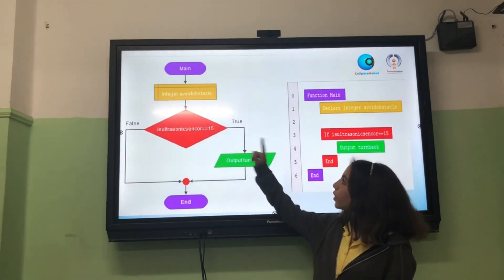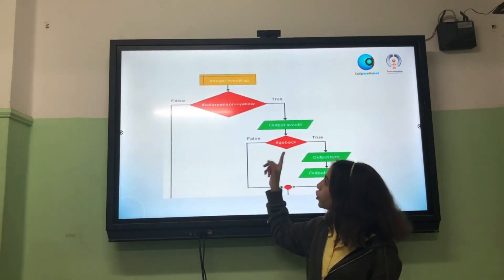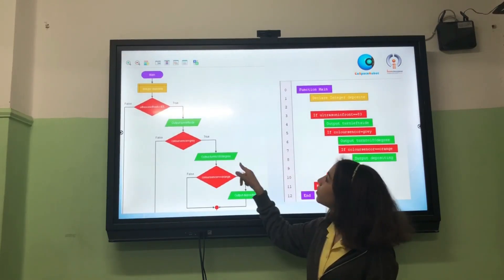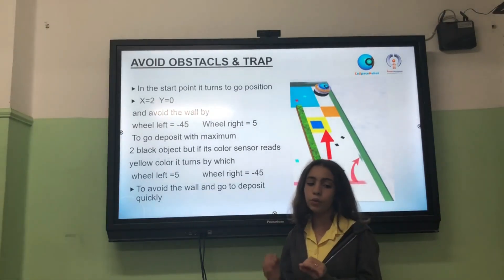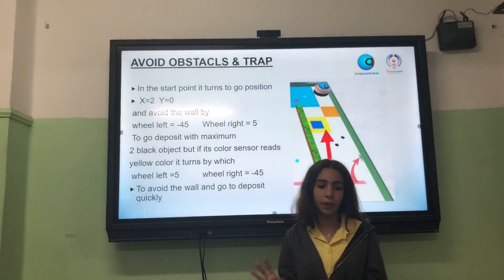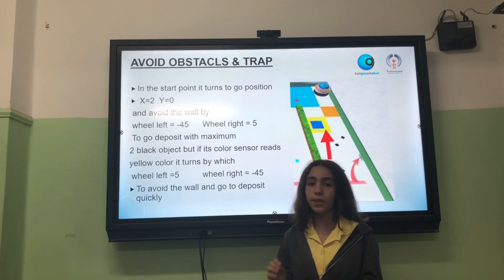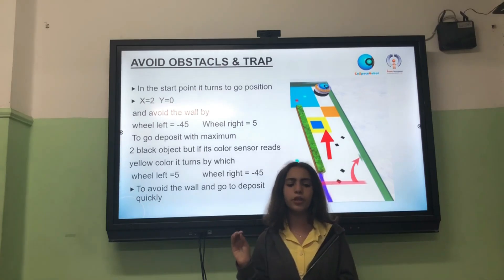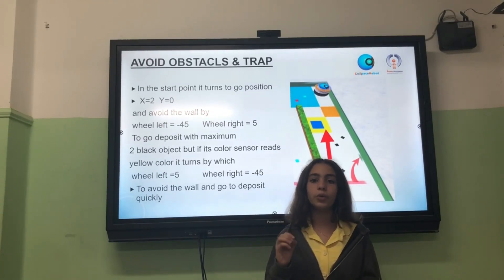My flow tried to avoid obstacles, and its pseudo code: find object, trap, and deposit. In the start point, it turns to go to position x2, y0, and avoids the wall by wheel left equal negative 45, wheel right equal positive 5. To go to deposit at its maximum two black objects. But if its color sensor reads yellow color — the warning area — it turns by wheel left equal positive 5, wheel right equal positive 5, to avoid the wall and go to the deposit quickly.